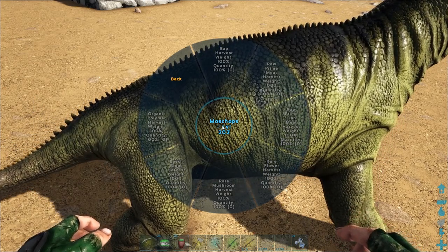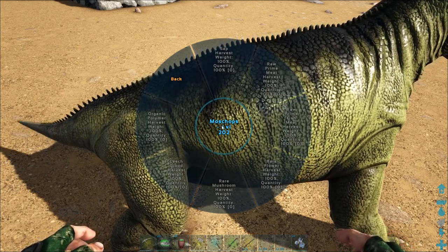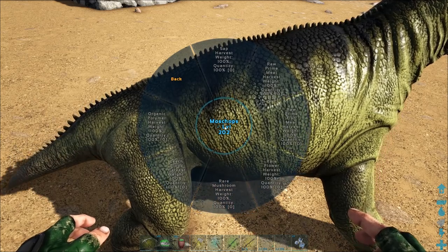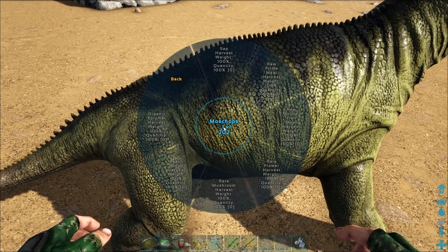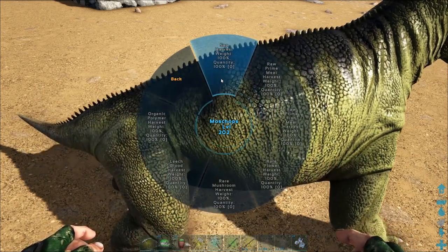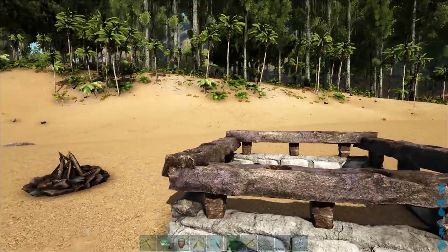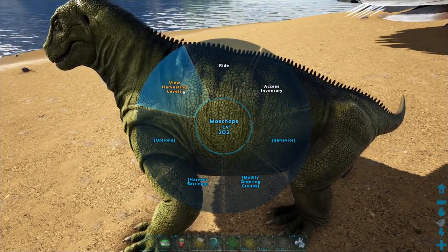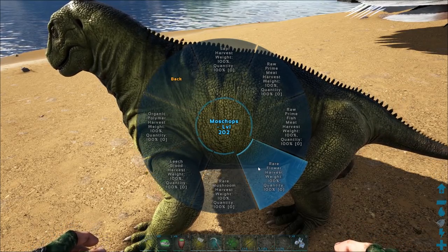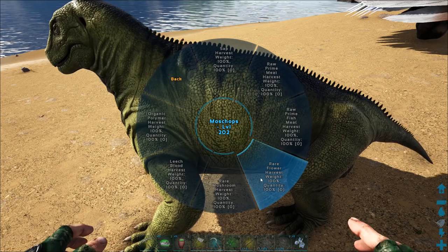Now let me explain some of these because there's a lot of confusion on what some of these do. Some of these are for only when they're passively wandering, and some things are when you're actively harvesting. The sap, the rare flower, and the rare mushroom - those ones are passive, when they're wandering. The sap is only on scorched earth - it's when they're wandering next to the Joshua trees, the little trees that have the Archaeopteryx on them. If you take one of these pens and put it right next to a patch of Joshua trees on scorched earth, and put these guys inside on wander, they'll come back to you with sap over time. The same thing is with rare flowers - on aberration, on the island - put them next to places that yield rare flowers and over time they'll give you rare flowers. Same thing goes with rare mushrooms.